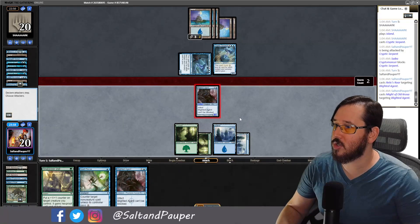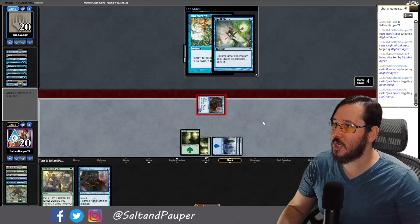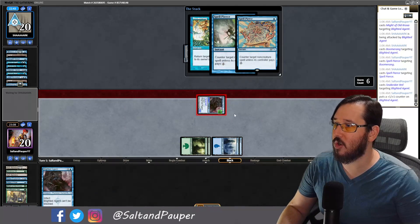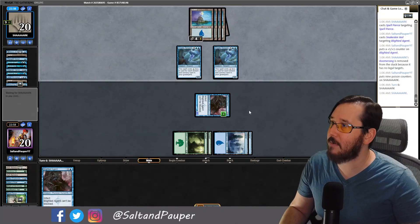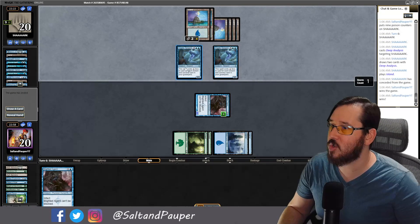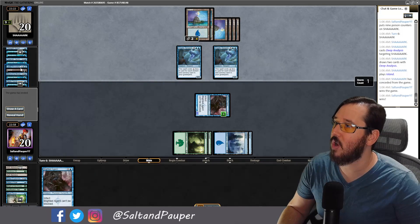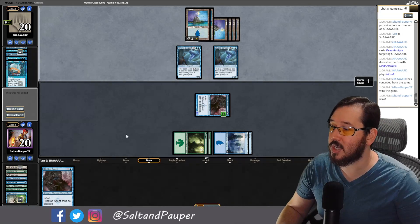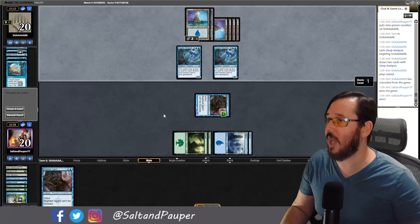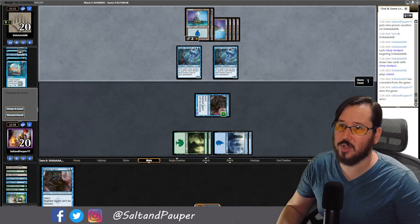We hit Relic's Roar and Might of Old Crozier, attack for eight. Opponent has Boomerang but we have Spell Pierce. Opponent has their own Spell Pierce, but we respond with Snakeskin Veil to give hexproof against the Boomerang once they're tapped out. They go to nine poison counters. We're at 20 life. They can only do 12 damage, and without another Boomerang, game over. We notice a Murmuring Mystic in their discard — they're running a Murmuring Mystic variant generating bird blockers. A very clean game one.